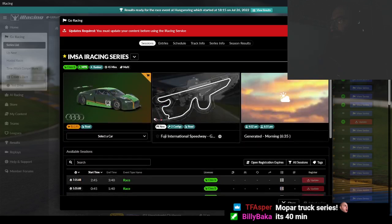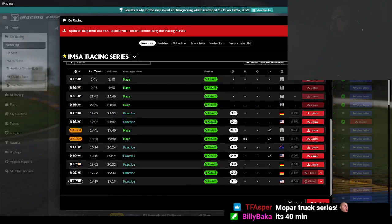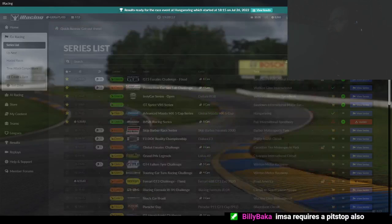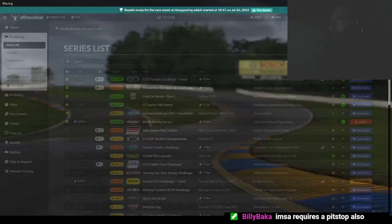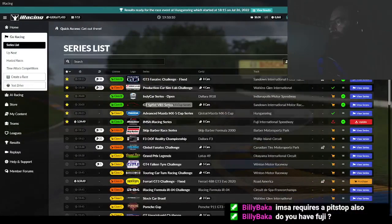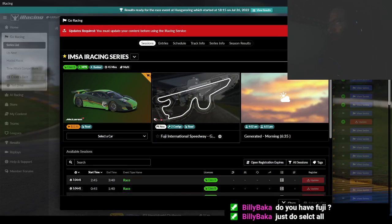It's requiring me to update — 1.2 gig, because I need all the other cars. So we're not doing that today. But that's going to get us to a license, basically. I have Fuji. IMSA runs GT4 rules, which require a pit stop — normally the pit stop has to be between a certain time and a certain time.